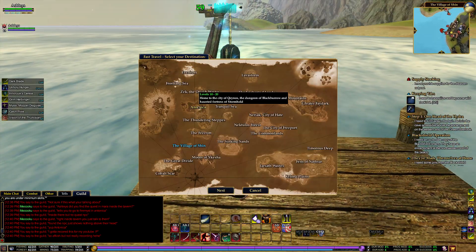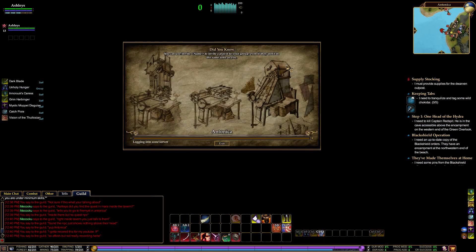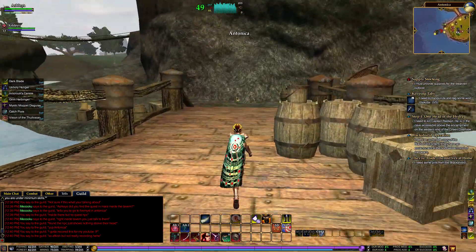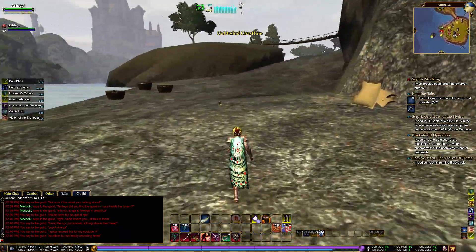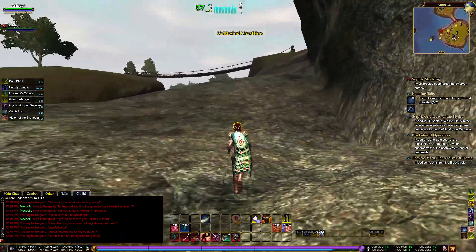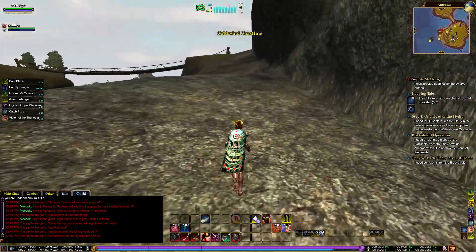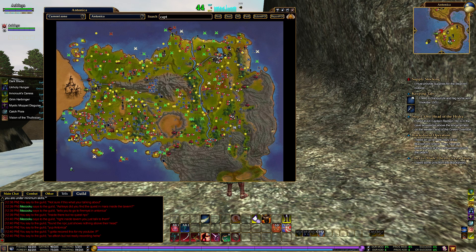This is one of my favorite zones in the entire game, if you can believe it, only because it's such a memory-sake place. I guess this is what, like, after a few levels - maybe level 10, or a little before that - you would come over here. This is the same place. You guys might have seen this already once, because when you leave the guild hall, you come out here. Either way, this is one of my favorite places in the world, just because of the old memories here.